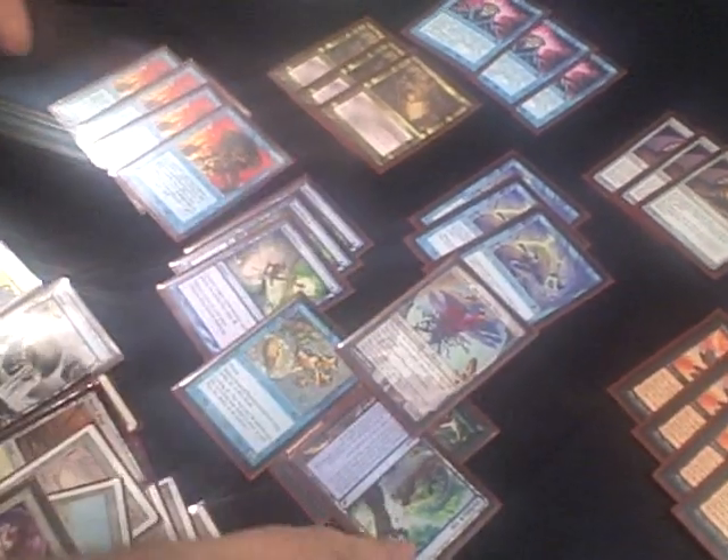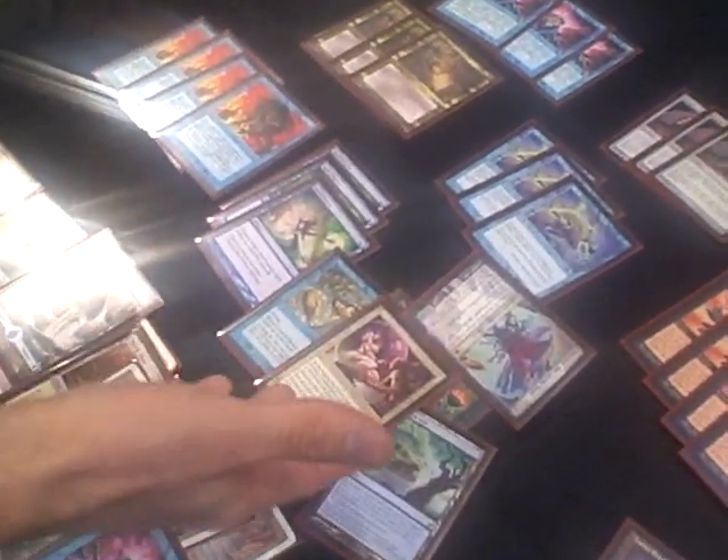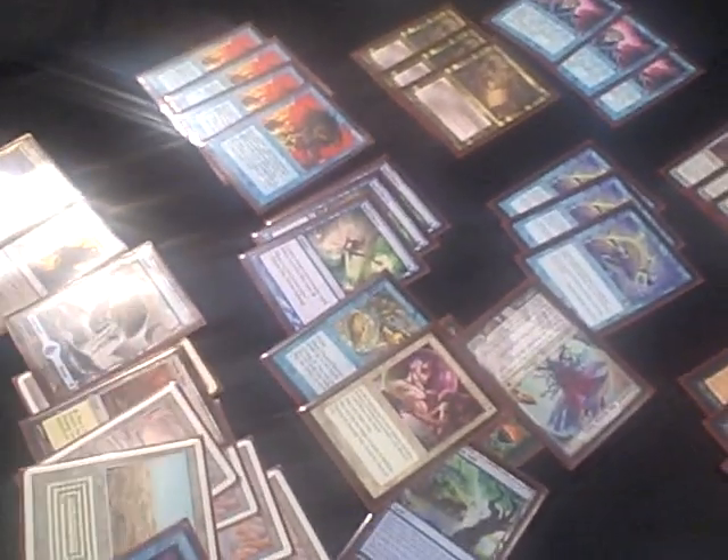You always have two cards left in your library at the end because of the Brainstorm. So you take another turn, draw one, Emrakul swings and annihilates, and then you drop the Solitary Confinement. There's really no reprisal — they can't target you, they can't damage you, they have no permanents usually. Then you just ride it out from there.